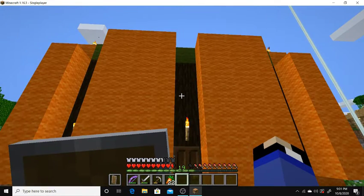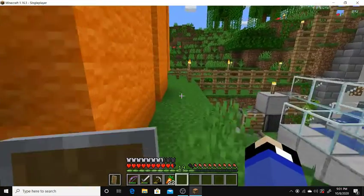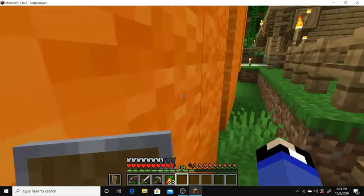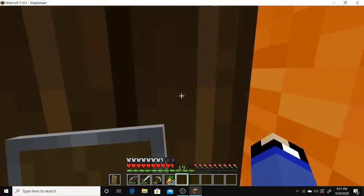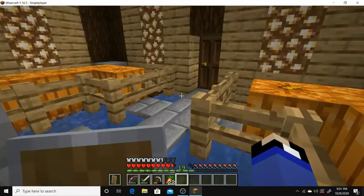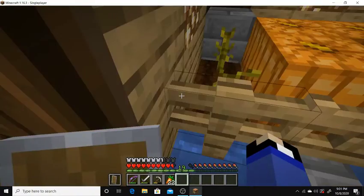And then the pumpkin — this is what I needed all the orange wool for. I spent a whole hour building this. This was actually suggested by Nick, I think. And we got the pumpkins in here as well — so cool.